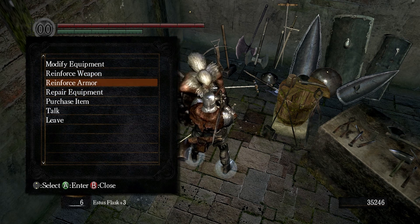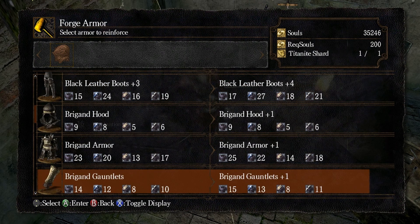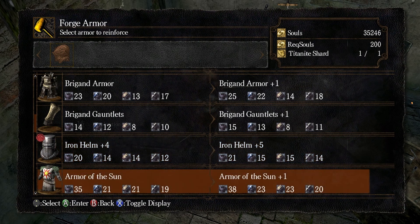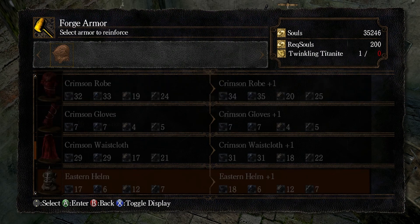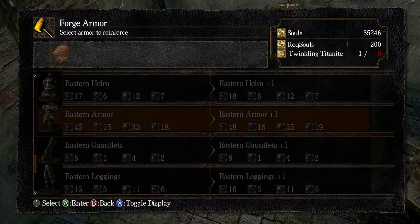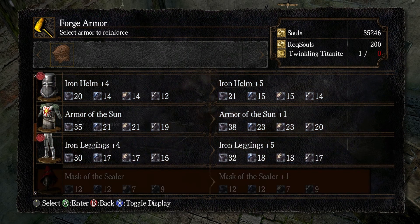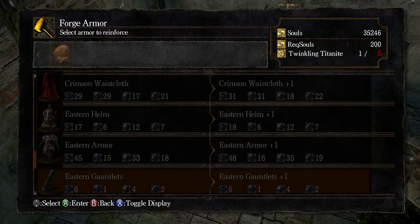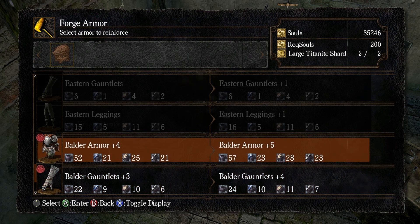Reinforced armor — what does it require? I have an iron helmet at 20-21 defense, I can't upgrade that. Eastern helmet — I can't upgrade that either; it needs Twinkling Titanite. Eastern armor has 45 defense, minus 35 — wow, probably should have been wearing that. I can upgrade what I'm currently wearing, at 52 defense — it's better, so I might as well upgrade this.